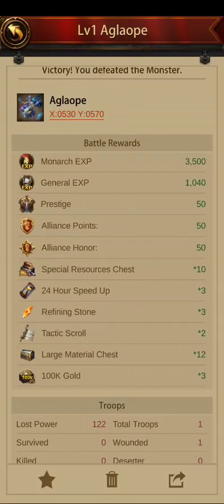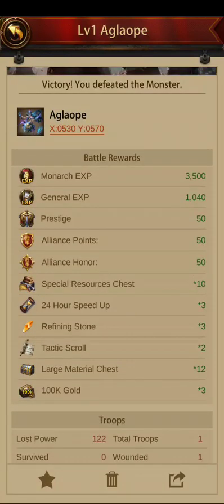This is a non-double drop. You get three 24 hour speeds and two tactics scrolls, ten special resource chests, three hundred thousand gold, and twelve large material chests.